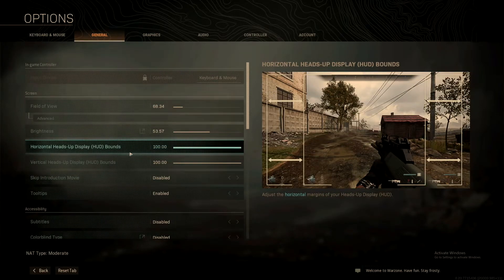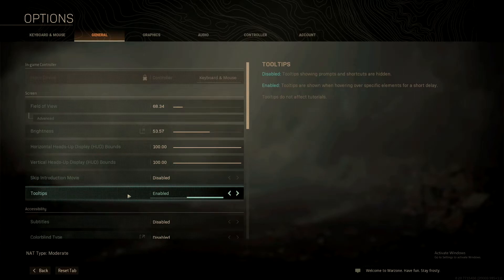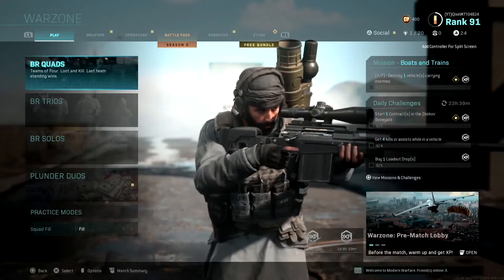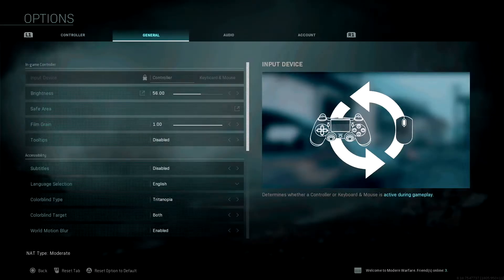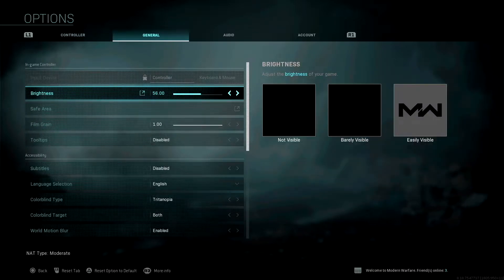Now we're done with PC — let's go over to the consoles. First, go to Start, then General. For brightness, you want to set it a little bit higher than the recommended, which is likely around 50. I like to set it to about 55 so I can see my enemies better, since sometimes it's really dark and they're camping somewhere.